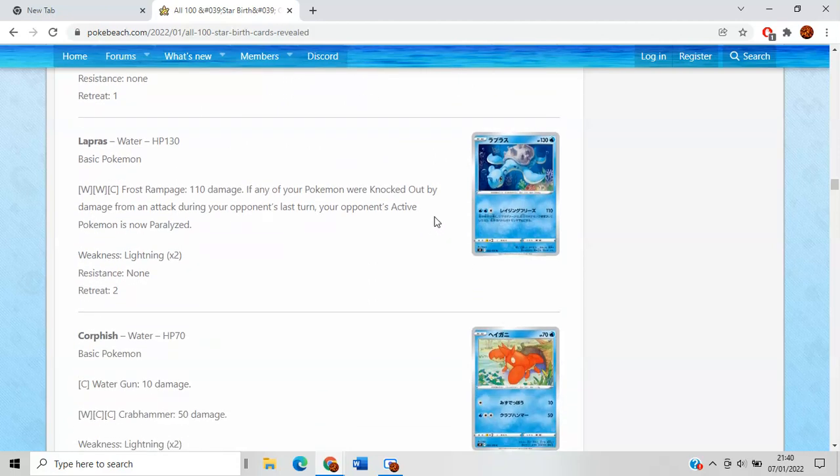Lapras is not doing much. Frost Rampage costs 2 Water and 1 Colorless for 110 damage. If any of your Pokemon were knocked out, the defending Pokemon is now paralyzed. It's really nothing that good — there are just better secondary attackers to play in Waterbox decks. I'd rather play two Basculin over a single copy of this.